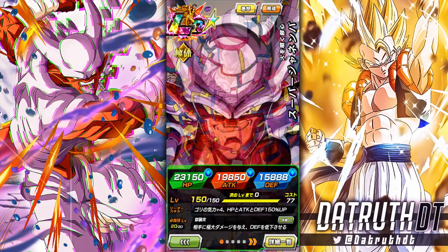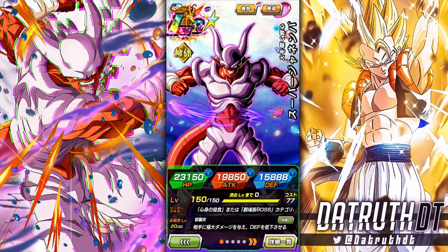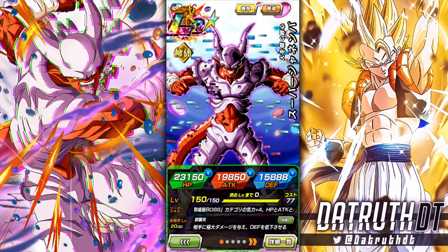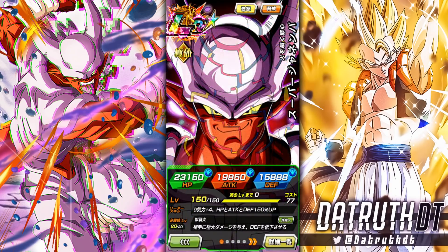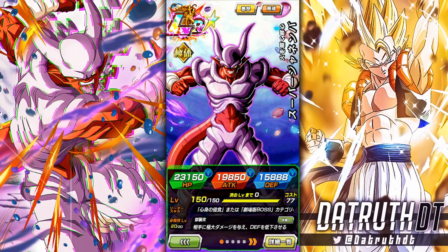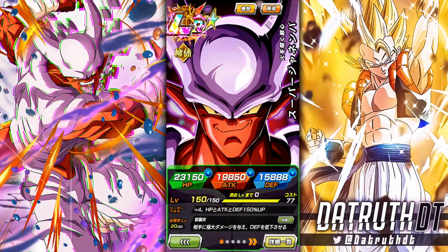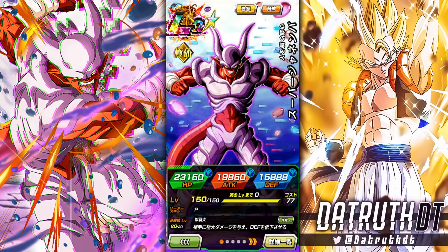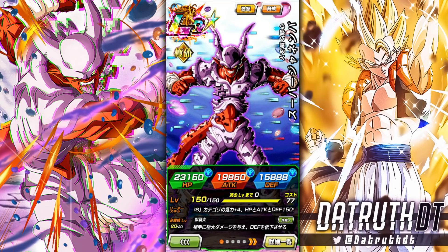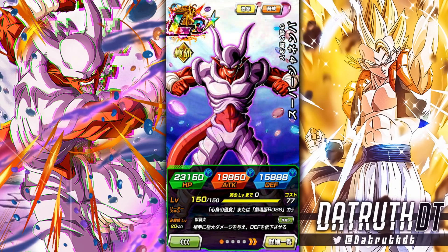His defensive ability across the entirety of the game is more impressive than any other unit. Tech Califla can have a 100% chance to dodge against specific enemies, UI Goku has a 70% dodge in short events, Tech Ultimate Gohan can have massive defense at the end of long events — but if you take every situation and combine it, Janemba has the best overall performance across all events with his guard and ki blast nullification. His weakness is definitely offense.